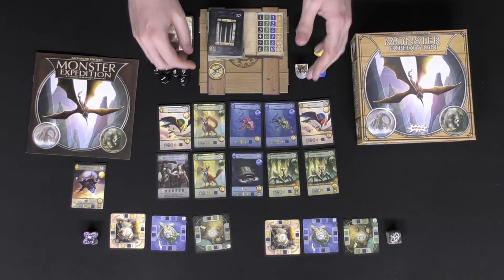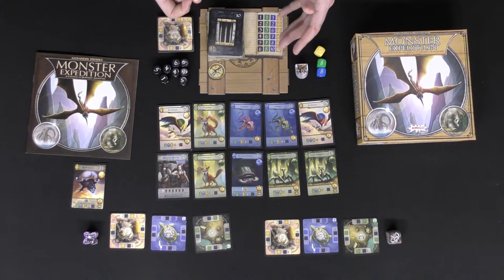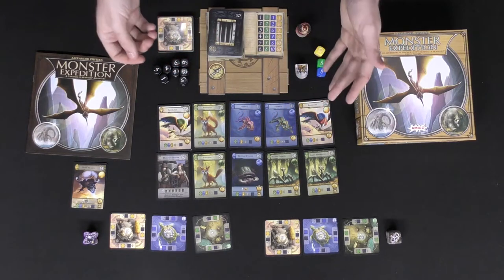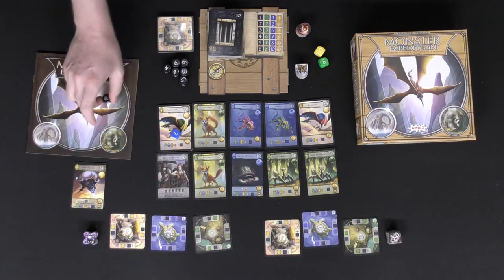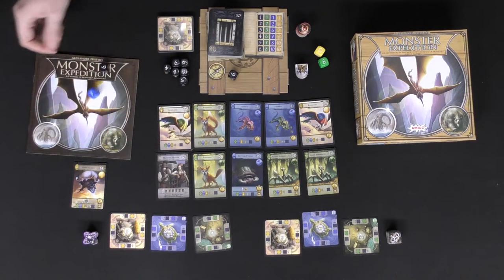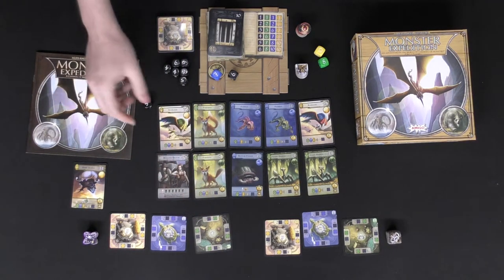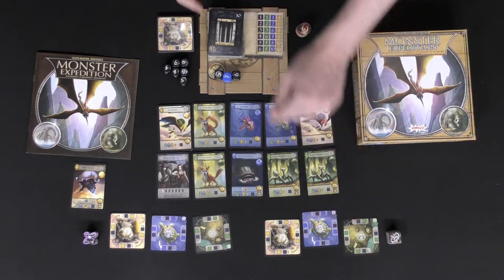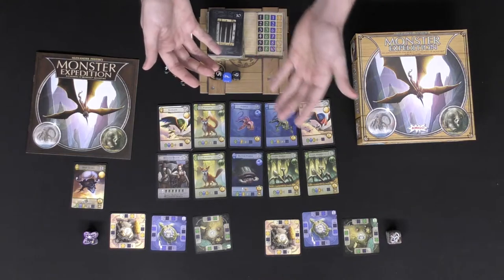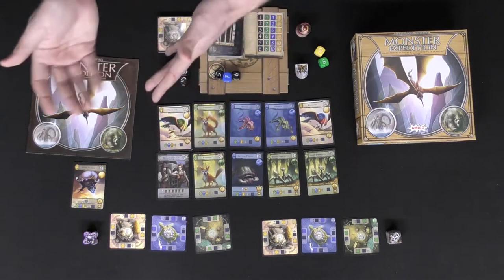The next player chooses their location, takes their dice based on that location's requirements, and tries to gather monsters from their chosen location. If I chose blue I'd take those dice, roll them — there's a seven and a six. I'll take the six and roll again. I got a six and a seven — I can't take the six again since I already have one, so I take the seven. Rolling again, I got a five. I add those up, gather monsters, and upgrade if I can. In this case I have a five, six, and seven — none allow an upgrade — so I refresh and pass.